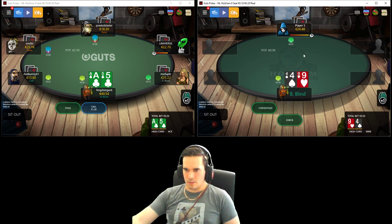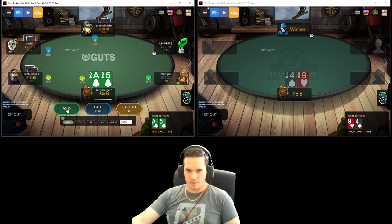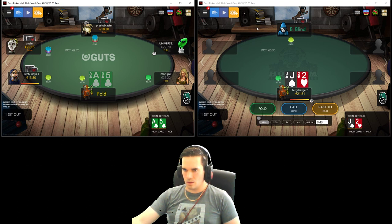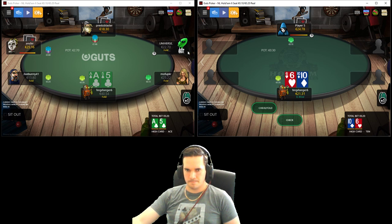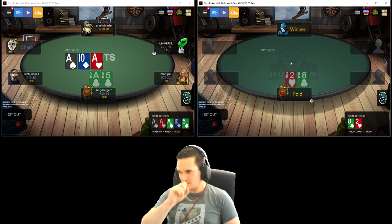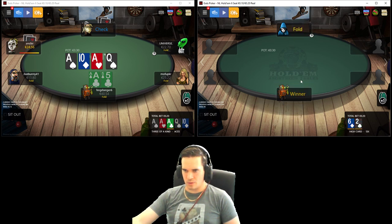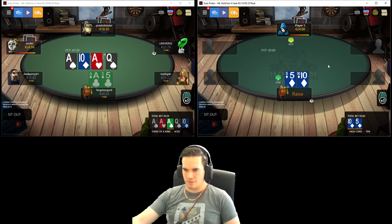We take it down with top-top. Ace-five suited here, it's been raised and min three-bet, we're not thrilled about the situation and will be letting it go. And the jack-deuce we will also be folding. A little bit card dead heads up which is never fun. Five-tens suited definitely going to be opening - it can make every single straight in the game, fun fact.